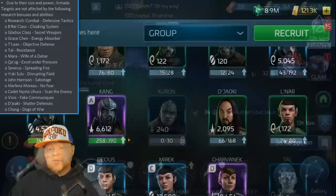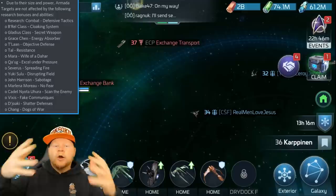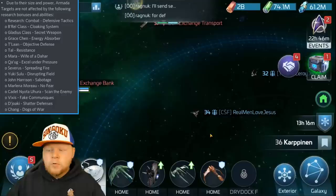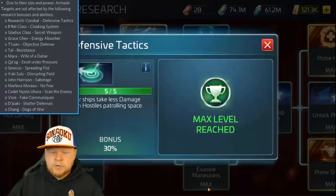I know I said I was gonna do crews, but I figure it would actually be better since we're kind of doing a rehash of things you might not know. Now I'm going to show the detailed list on screen of everything that works in the game. The Burrell and the Gladius both have officer or ship abilities that don't work at all. And then there's a research called Defense Tactics, which you can find in your research combat tree. If you come into your research, click research, go to the combat tree right at the top — Defense Tactics, less damage from hostiles patrolling space. You do not get this 30% reduction versus armadas. There are armada-specific researches now, but they specifically turn that one off against armadas.